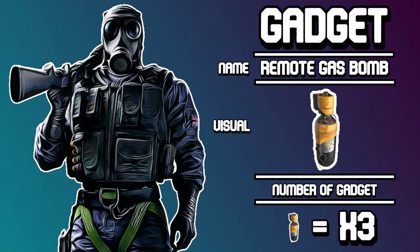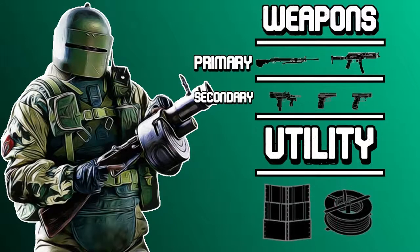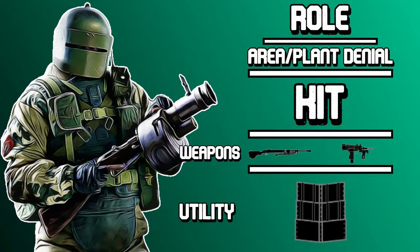The developers tried taking that immunity away and the community backlash was too much, so they never did. Tachanka is a one-speed, three-health operator. His primary weapons include the DP-27 light machine gun and the 9X19 VSN submachine gun. His secondary weapons include the Bearing 9 machine pistol, the PMM pistol, and the GSH-19 pistol. His utility is a deployable shield or barbed wire. Tachanka's role on the team is area and plant denial. His current kit is the DP-27 as the primary and the Bearing 9 as the secondary, with the deployable shield as utility.